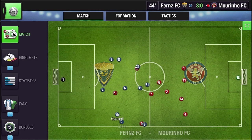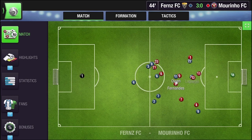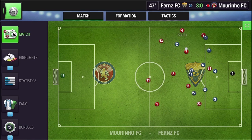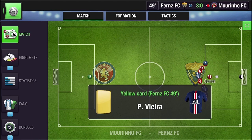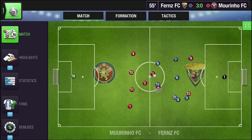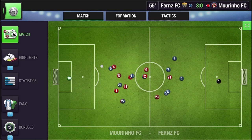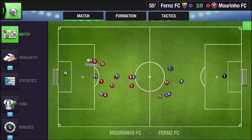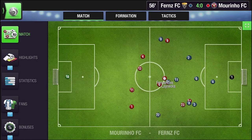Why high pressing? With counter attacks on, you are deliberately giving away the ball. So when you give away the ball, if you are in high pressing, your players will automatically try to get that ball back by putting pressure — even if it risks a penalty. Even your attackers will start pressing. On doing that you get the ball back and can create a play. Every time you lose possession, you get it back with high pressing — that is what I meant.